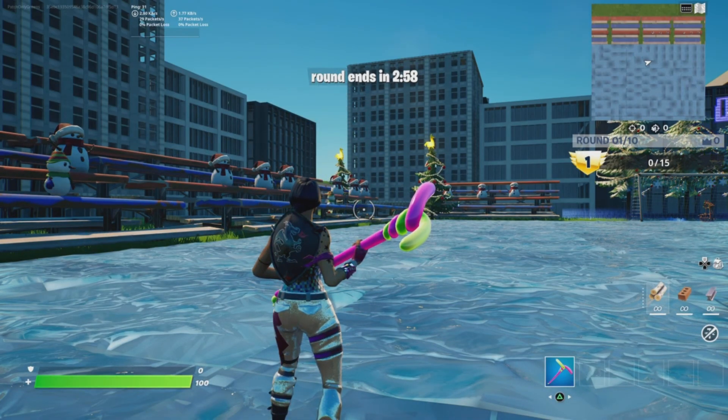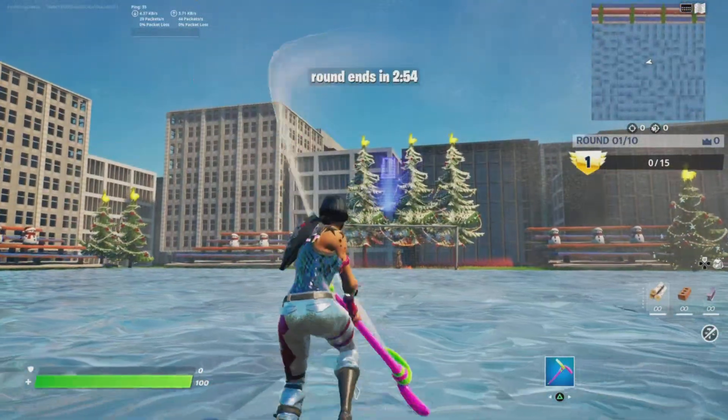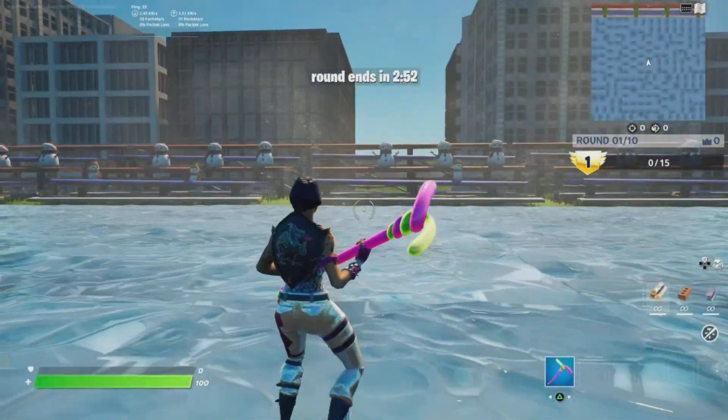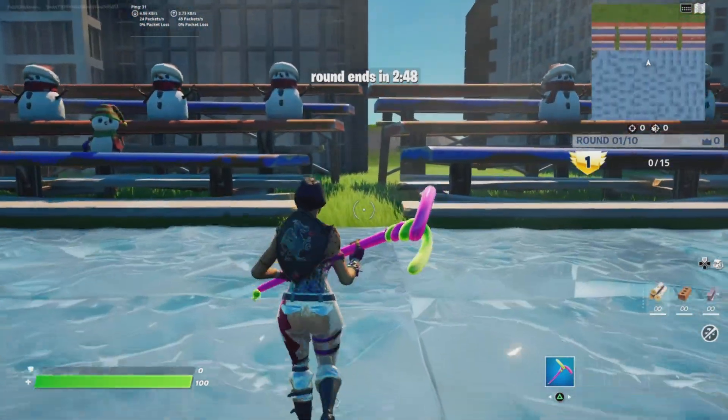Whenever you spawn on this football field, you'll see there's a blue goal to the left and then a red goal to the right. All you have to do is look to the right of the red goal and go to this stadium, then go between these two right here.